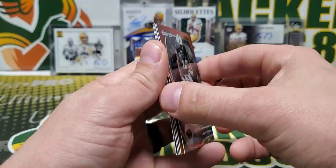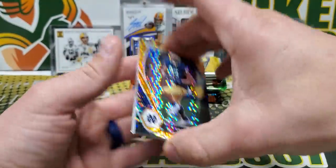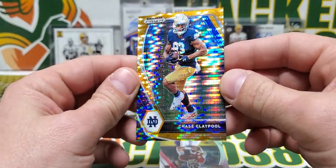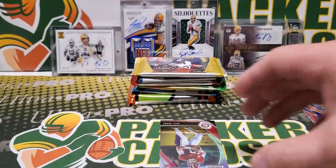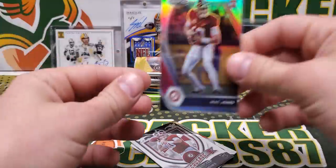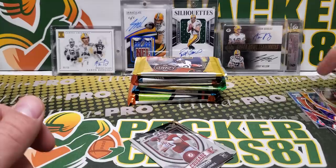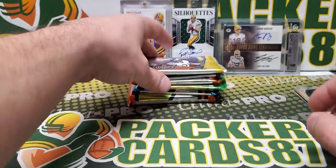We got a Chris Godwin Red Wave — I don't think the Reds are numbered, they aren't. We got the Orange, I believe Orange Pulsar, Chase Claypool, 14 out of 49. Those are tough. Beautiful cards. Next card is a Silver Mac Jones — Silver Base Mac Jones. I got to sleeve that thing up right away. Very nice. Pretty solid for one pack. Got a good auto, Claypool out of 49, and the Silver Mac. Got a Mac Crusade and a Kadarius Tony. Really good pack of Prism Draft.